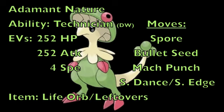Now as for the moves, the first one we're going to be making use of is Spore, which is pretty much the only reason you would begin to use Breloom, due to the fact that it has 100% accuracy and will inflict sleep upon your opponent. After this occurs, you could either go right into attacking with your two main attack moves in the set, which are Bullet Seed and Mach Punch.